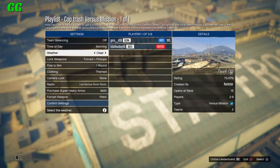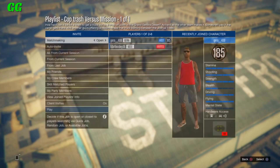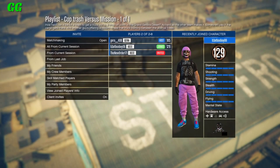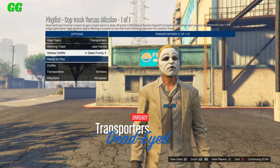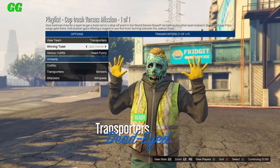Once you've done that, start up the Versus mission called Truck Off and simply invite one friend. Before you start up, make sure the clothing option is set to Theme, because that's the trashman outfit. Once you have one friend, simply start it up and put the Versus outfit to Dead Funny, which is the trashman outfit as you guys can see, and then ready up and wait for the job to start.